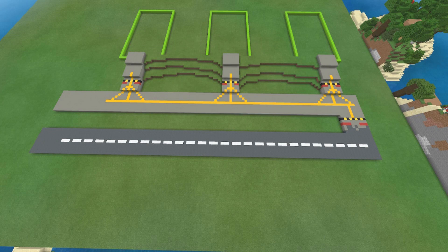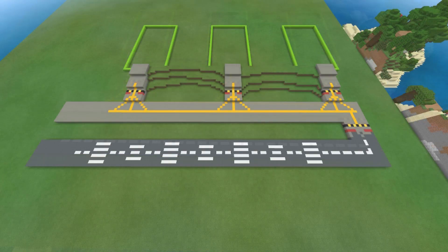Now that we've finished the taxiway, it's time to start working on the runway. You should use white concrete powder embedded into the floor in a certain pattern how you want your runway to be, or you could just use the pattern you see on screen now.